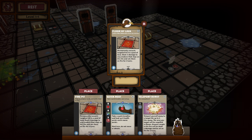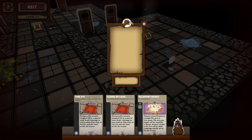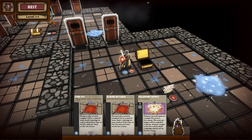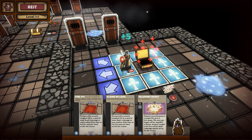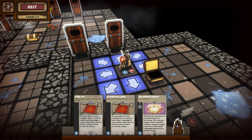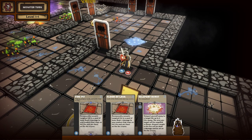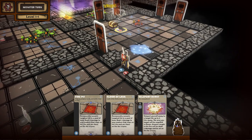Interesting — there's Floor of Lava and Fire Pit. This is what I'm talking about with cards that do almost the same thing. Fire Pit does three damage to any creature that steps on it and they're set on fire for four turns. Floor of Lava is two damage when they step on it, set on fire for two turns. I think those are considered unique cards even though they're virtually identical, which is a shame. I hope they didn't pad out the spellbook too much with that.